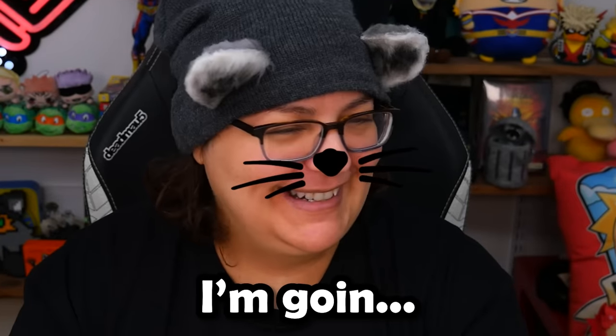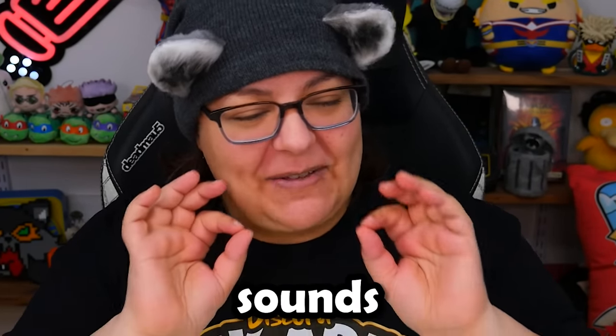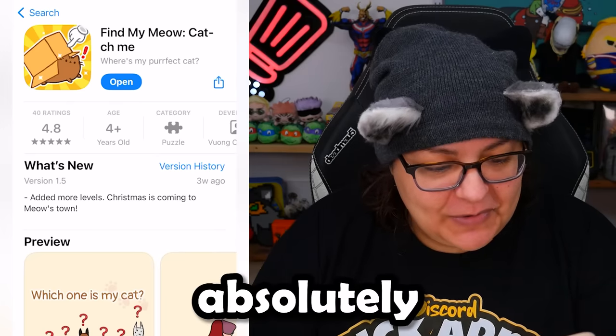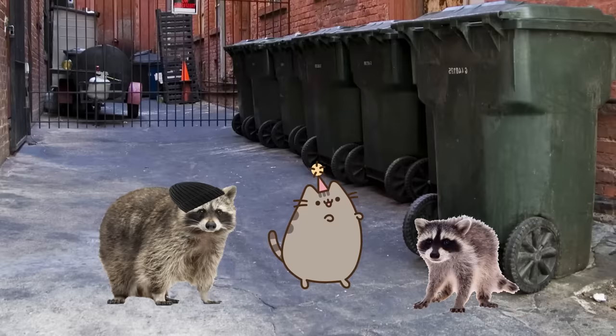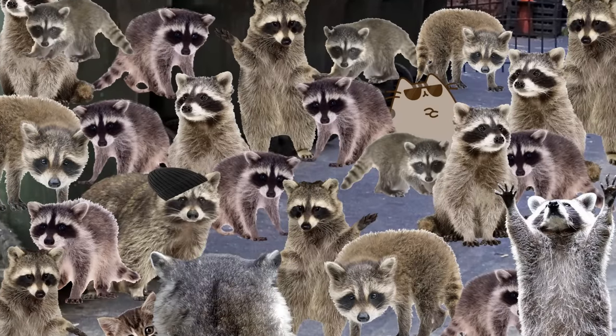We need to look for cats in the game called Find My Meow — this game just sounds absolutely adorable. I love cats. This game was recommended to me by the App Store, and it just looks absolutely adorable. The thumbnail has a little Pusheen-type looking cat. If you don't know Pusheen, please go down the Pusheen rabbit hole — look how adorable Pusheen is. Pusheen's gray, which means he's kind of like us little trash pandas.